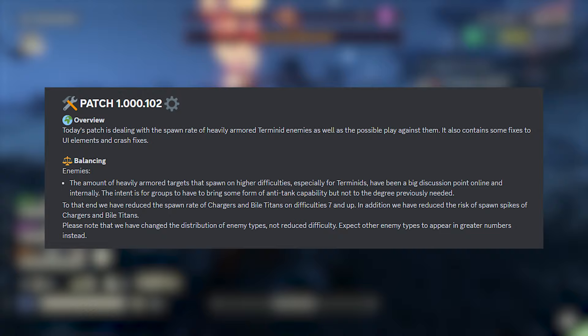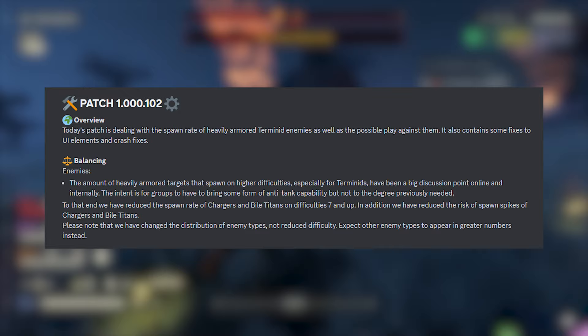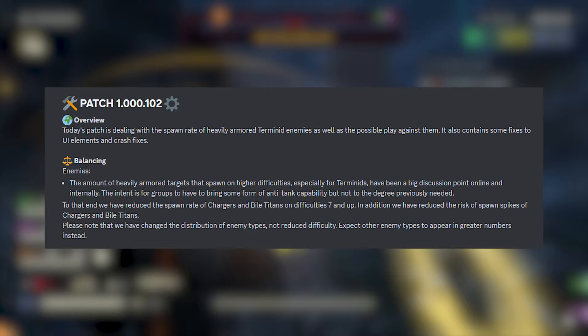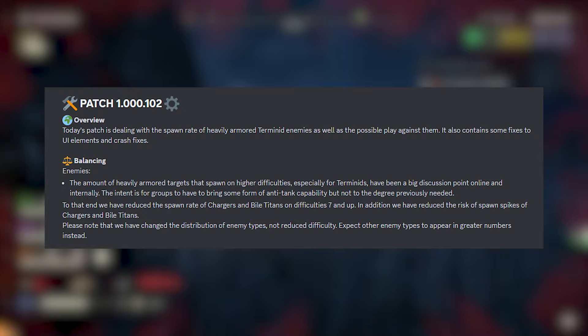The spawn rates have been a big discussion point online and internally. The intent is for groups to have to bring some form of anti-tank capability, but not to the degree previously needed. To that end, they've reduced the spawn rate of Chargers and Bile Titans on difficulties 7 and up, and also reduced the risk of spawn spikes. So we're no longer going to get 8 or 10 Chargers or Bile Titans at any one time. Note: they have changed the distribution of enemy types, not reduced overall difficulty — expect other enemy types to appear in greater numbers instead.